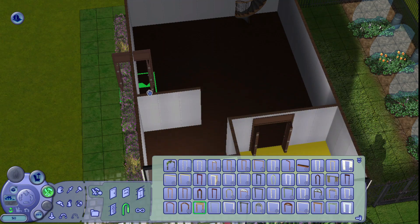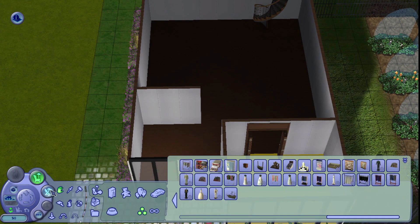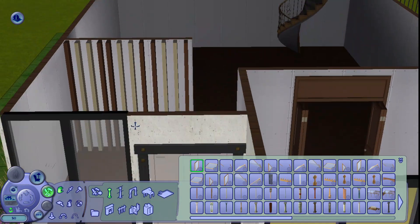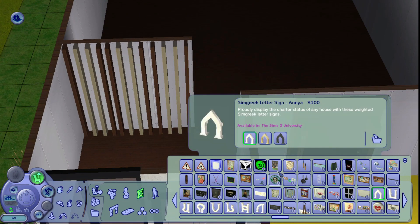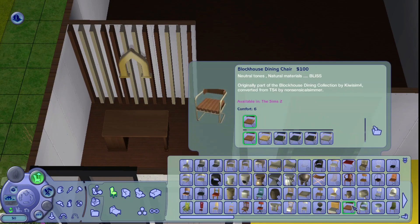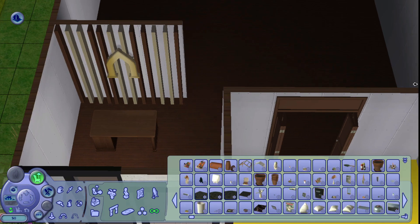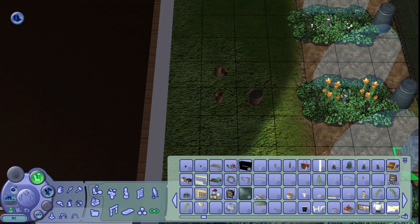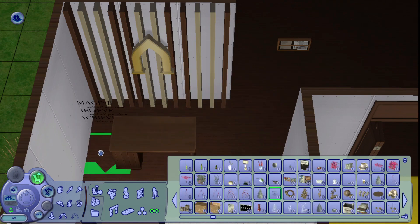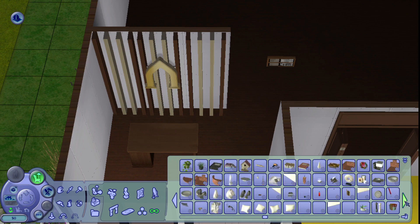I'm going to be using a skill mod that will reduce how fast sims can learn skills — heavily. Normally you could just tell your sim to watch the cooking channel and they gain a skill point really fast, but we're playing on hard mode. Fun fact: in Sims 2 during fall, you can gain skills faster, and there's another season where relationship building goes by faster — Sims 2 is so detailed.